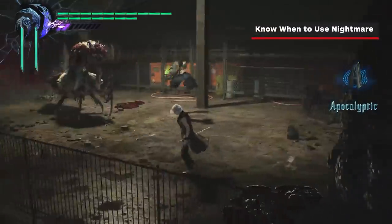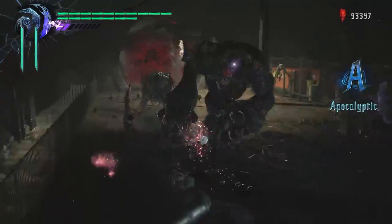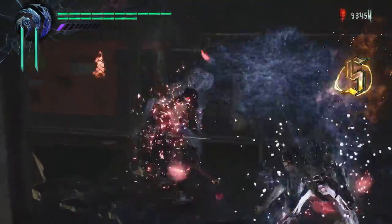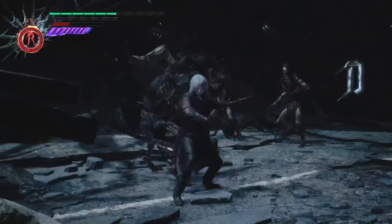And finally, know when to use Nightmare. When there are a bunch of enemies, summoning Nightmare is generally the way to go to build up style and lay waste to your enemies. But when you're fighting just a few tough enemies, it's better to spend your Devil Trigger meter by having Shadow and Griffin attack autonomously.